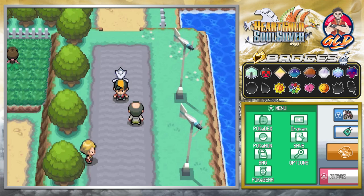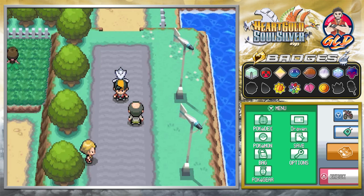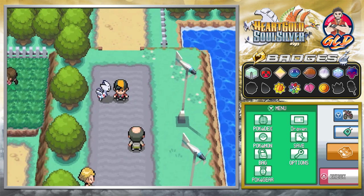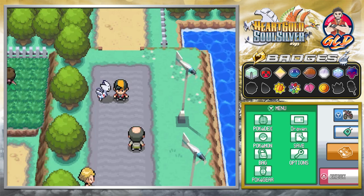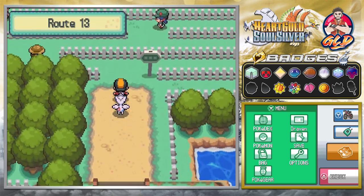Welcome back guys, it's your host Draven and this is another episode of our Pokemon HeartGold SoulSilver walkthrough. In our last episode we went through routes 15 and 14, got faked out by that lady about getting a trade — instead we got a lucky punch, which is pretty annoying.